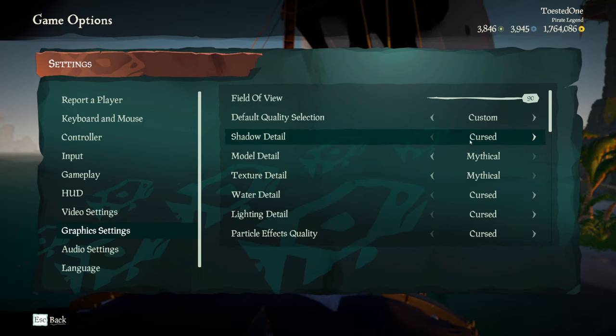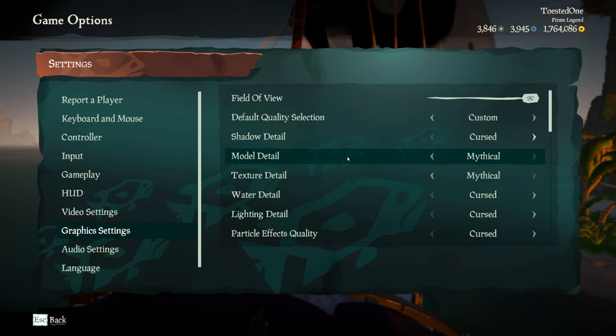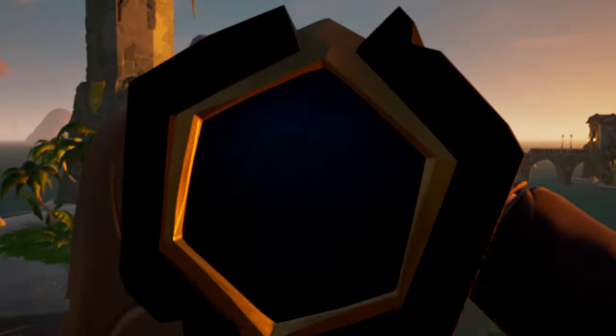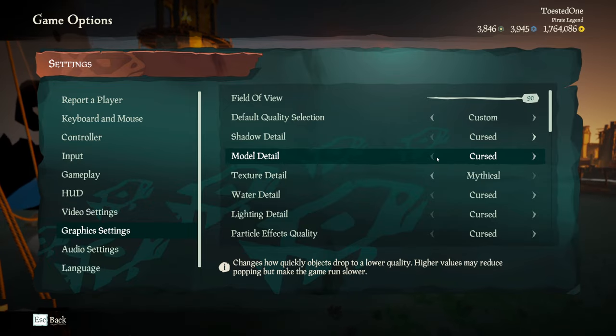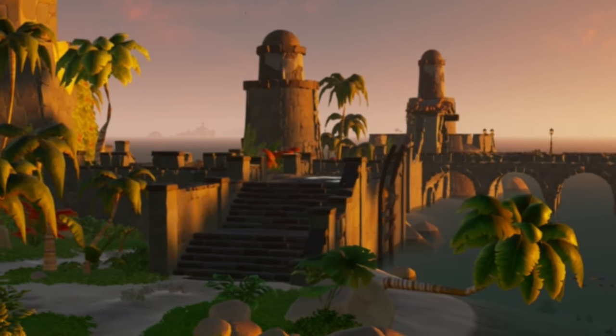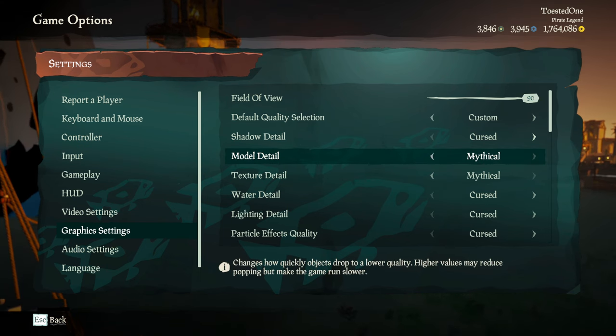First up is shadow detail. You're going to want that on cursed. Model detail is very important actually because look at this. I have mine on mythic right now and I can see that crate, right? If I turn this down to cursed, the crate's gone. So you're going to make sure to want that all the way up mythical.